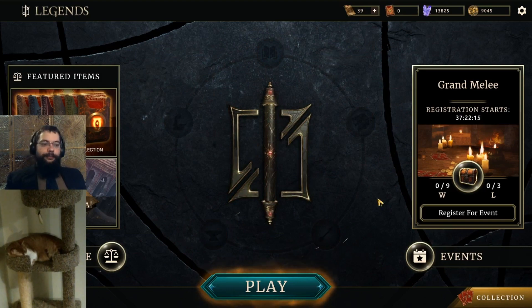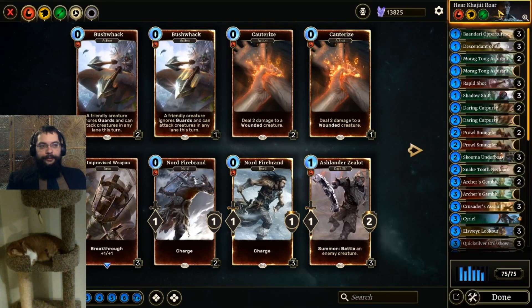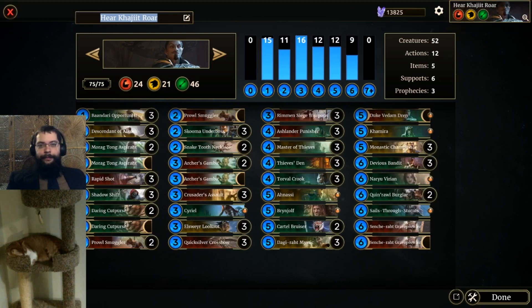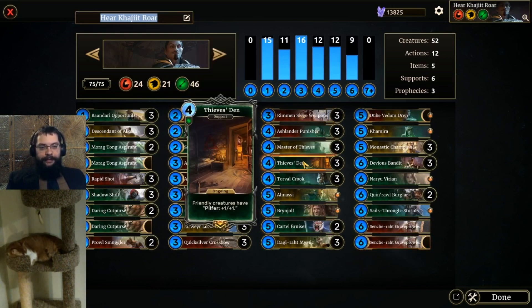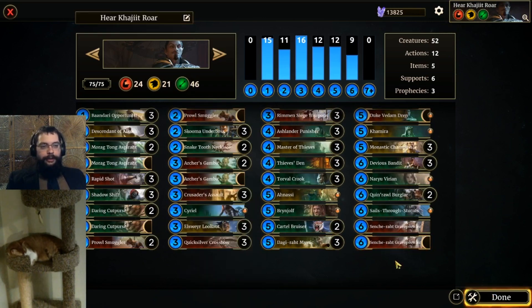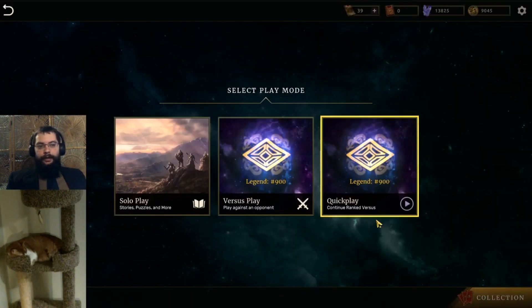This one will hear Khajiit Roar. So what we've got is Hear Khajiit Roar — it is a Pilfer Halalu list running Sench Grave Prowler as the top end, Rimen, Siege Engines, Thieves' Den, and various Pilfer shenanigans. Daggy Rot to pull them. We're going to go ahead, queue it up on ladder, and see how it does.